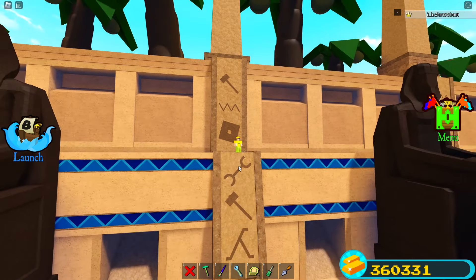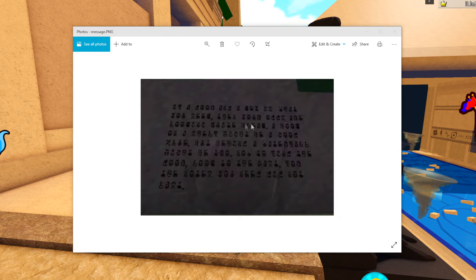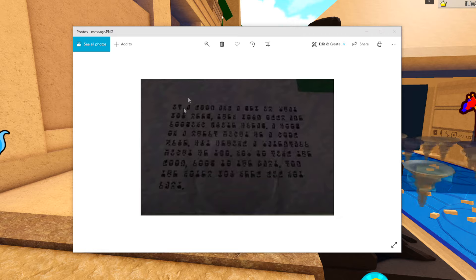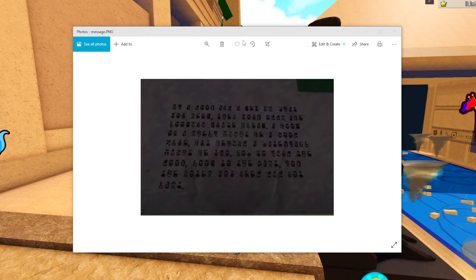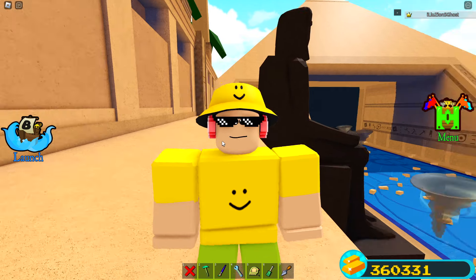We also have some symbols over here — one is obviously a hammer, and one is obviously some type of wrench or something like that. There are definitely hints at some type of tools. We can see over here again the hammer, again the Roblox logo, again the wrench, and again the hammer. So there are a lot of things being hinted at here.